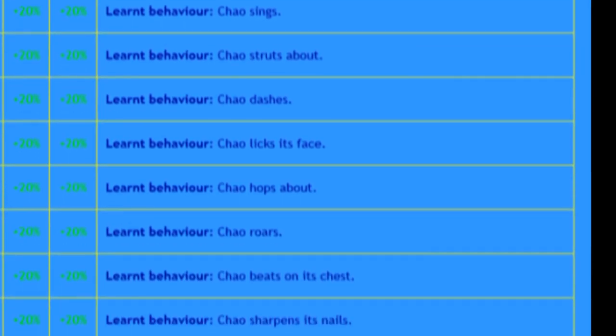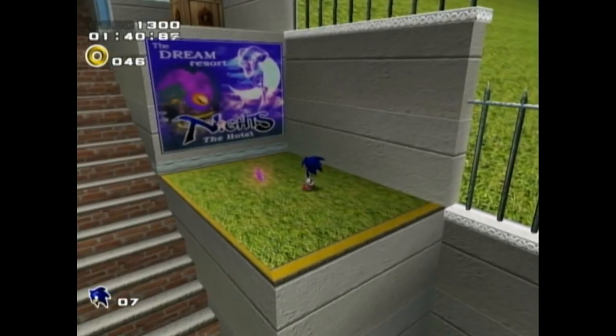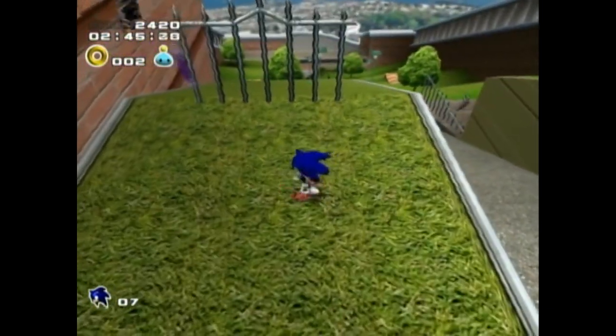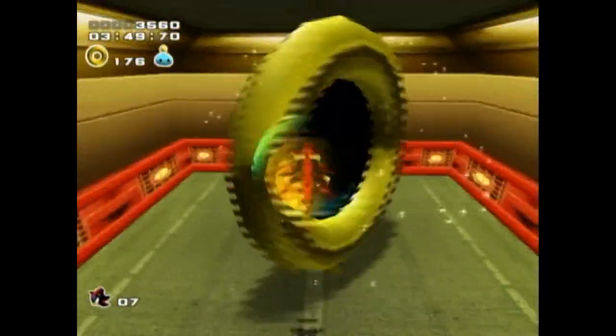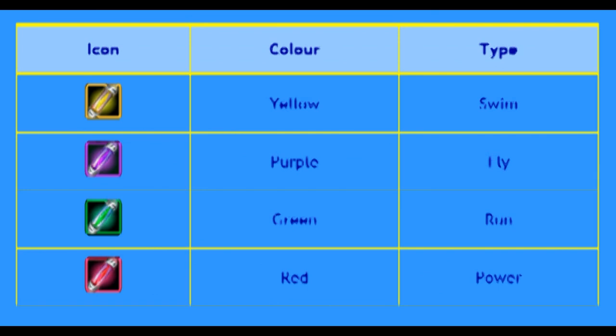Besides raising stats, the animals can teach the Chao different behaviors. To learn more about that, click on the link that's in the description. Next there's the chaos drives. You get them when you smash GUN robots. There are four colors, one for each stat: yellow for swimming, purple for flying, green for running, and red for power.